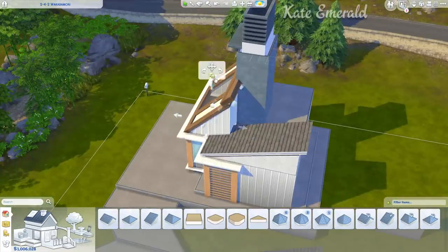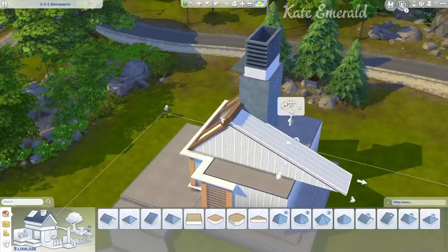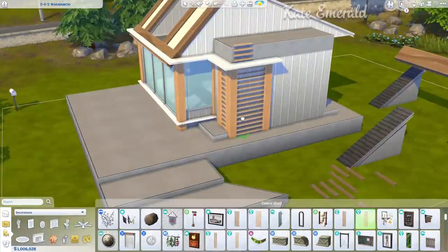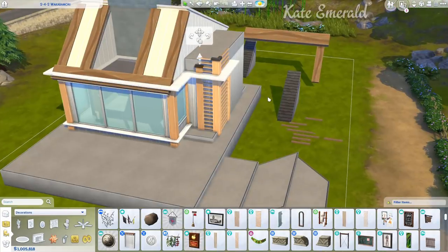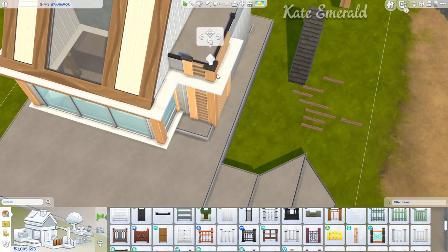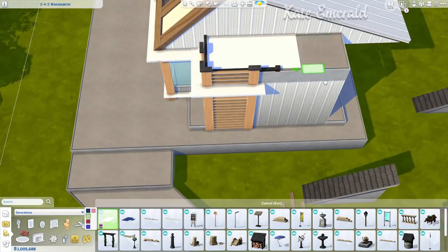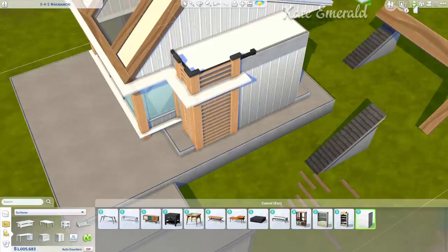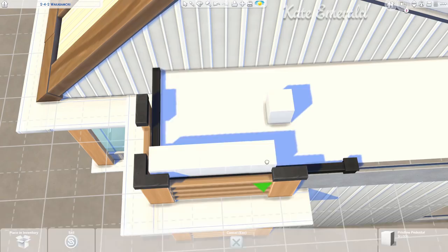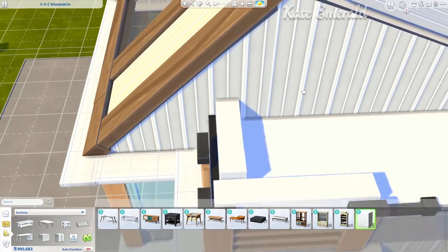Then I just kept working on the build. I used these equalized wall decorations in the front and decided to have a flat roof. I used some house numbers from the gallery — no CC gallery art — to have this kind of modern look. I love having a house number in the front. I also added these columns, which are from Eco Lifestyle I think. I thought they would look perfect with this wall decoration and add more wood. But I was running into a couple of problems.